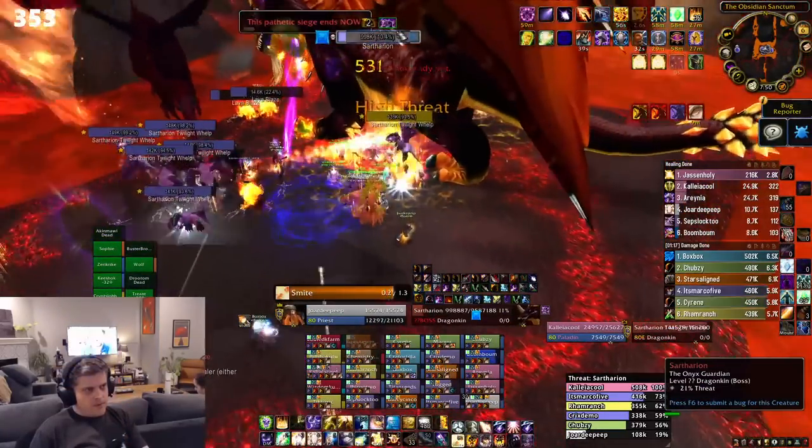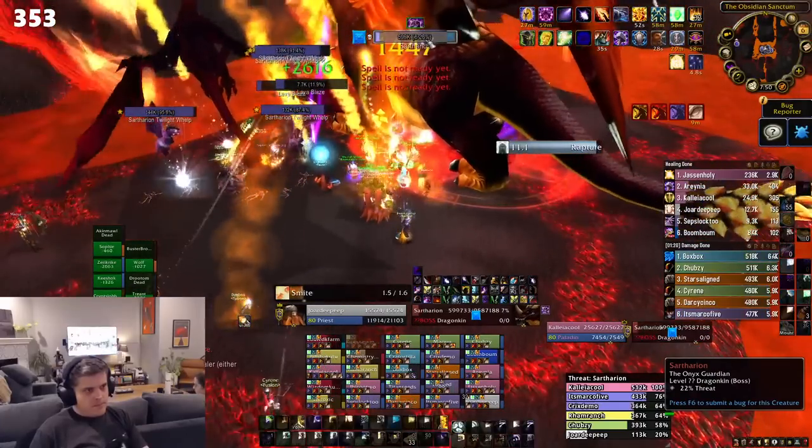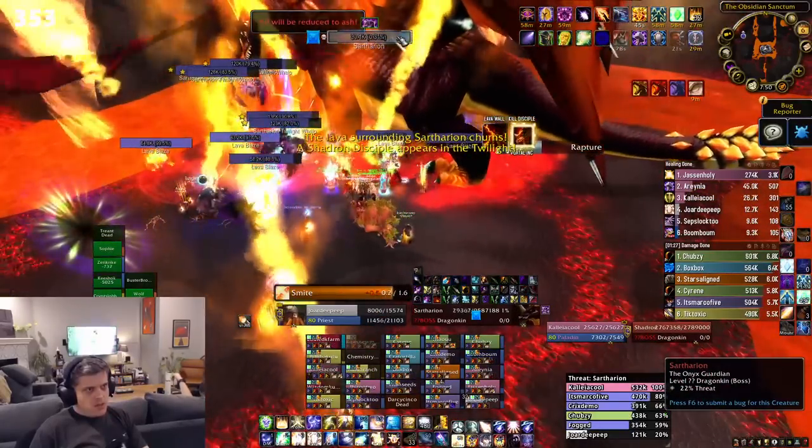Remember, after you've pre-potted, pop another potion of speed one minute in for that extra bit of DPS. This is not the fight to skimp on consumables, and Wrath is already way cheaper than Vanilla or TBC ever were as far as that goes.